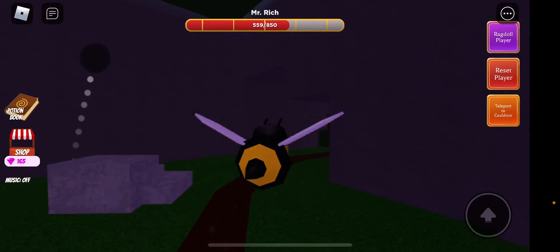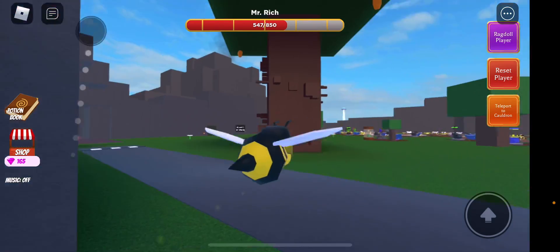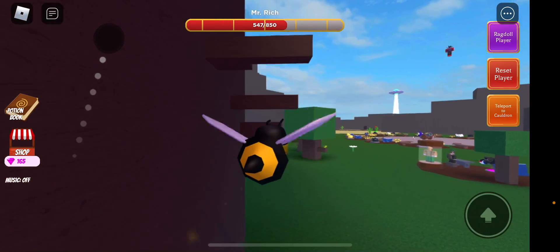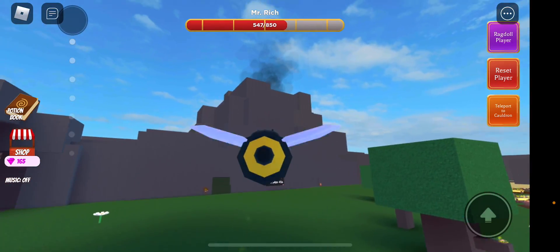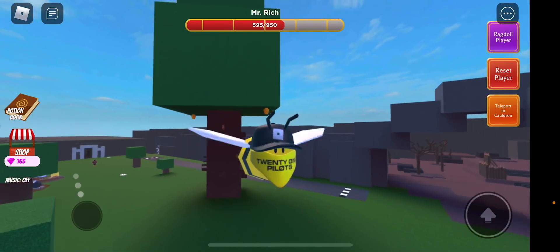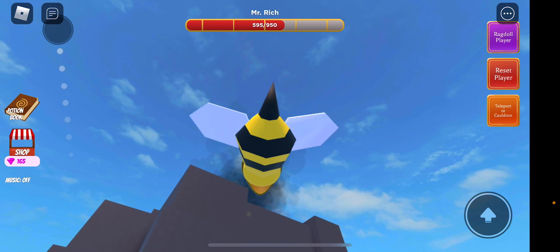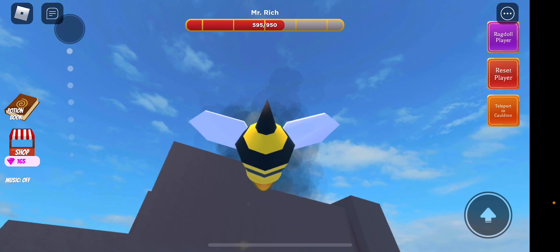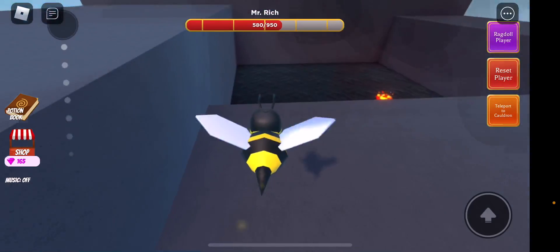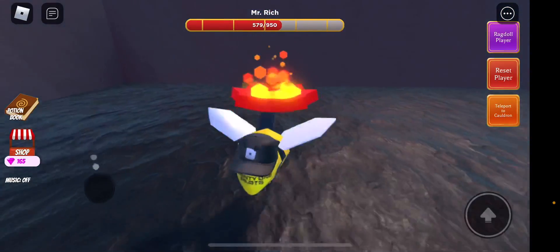Oh, got a little bit glitched again. And then now you know what to do — you just go back and touch the flower. I'll be showing you the lava flower; it's up here. And here's the lava flower.